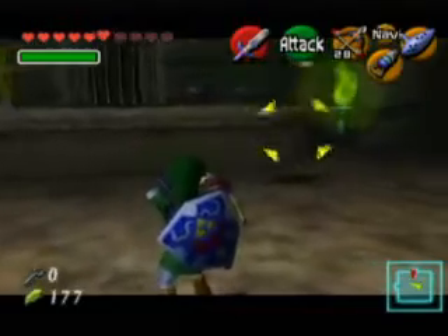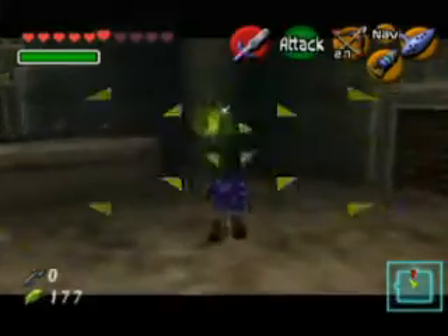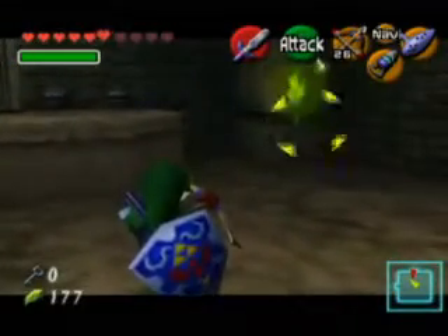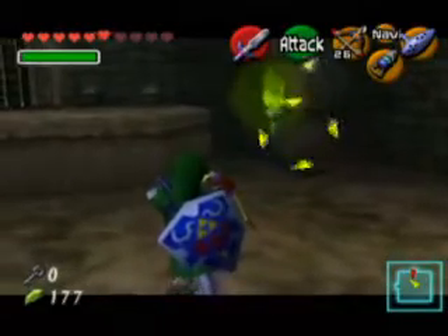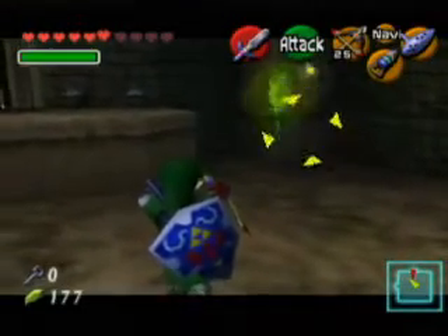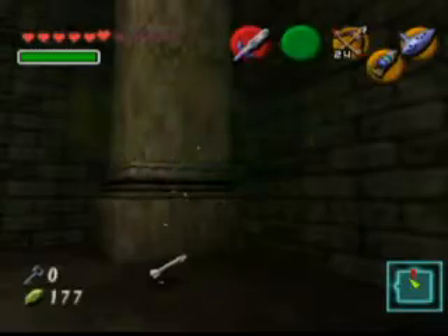He's pretty much like every other ghost. You just stand here, listening to Link's feet tapping in place, shooting him occasionally when he decides to appear. There we go — we have rescued the green flame.